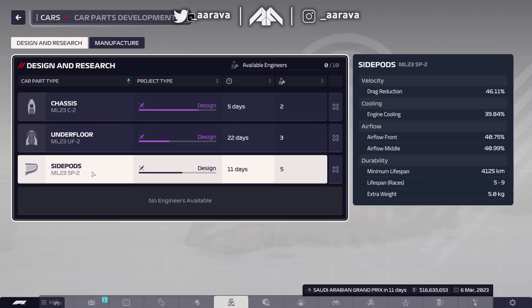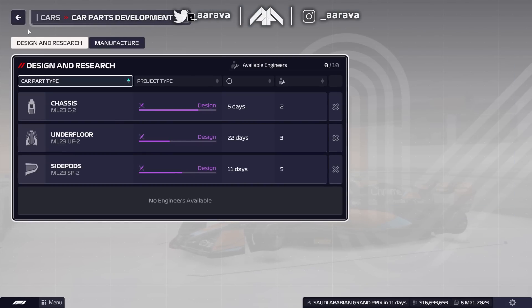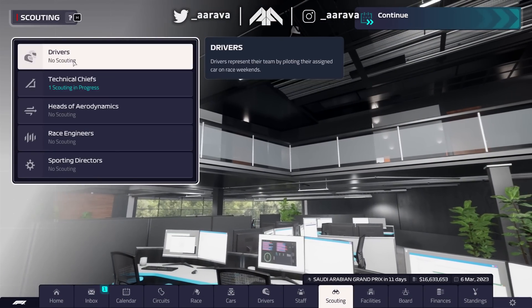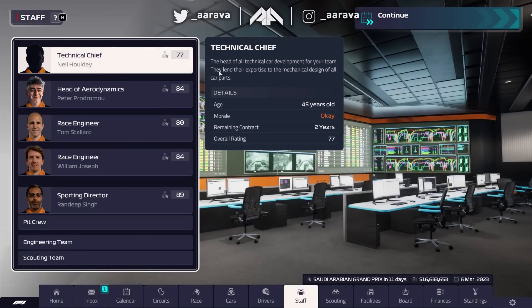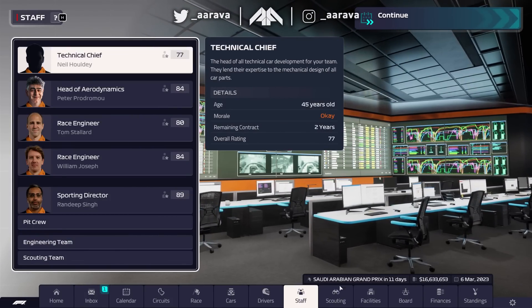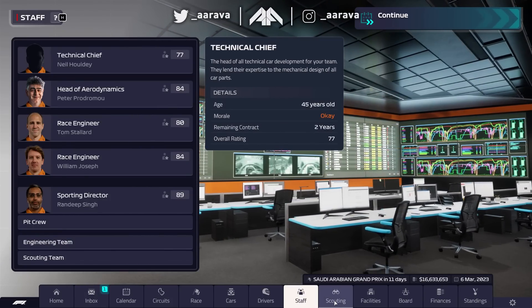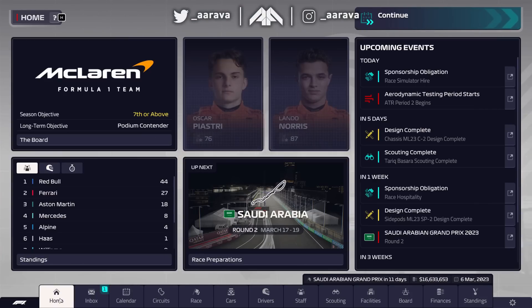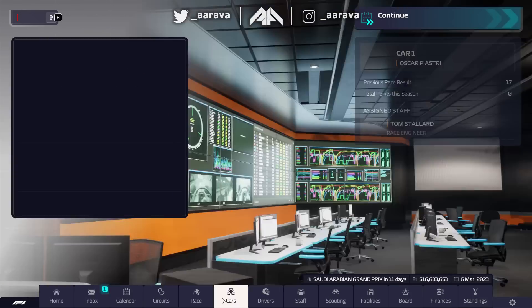We have to wait until this research is done because we don't have any engineers available to research anything. We're also scouting one technical chief to try and upgrade our staff - our current one is rated 77 and we're scouting a 79-rated technical chief, which might be a good step in the right direction.